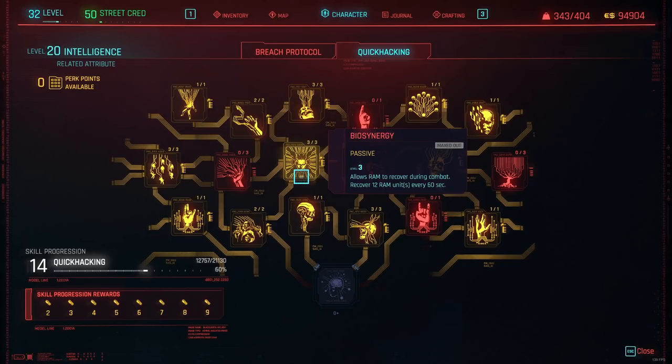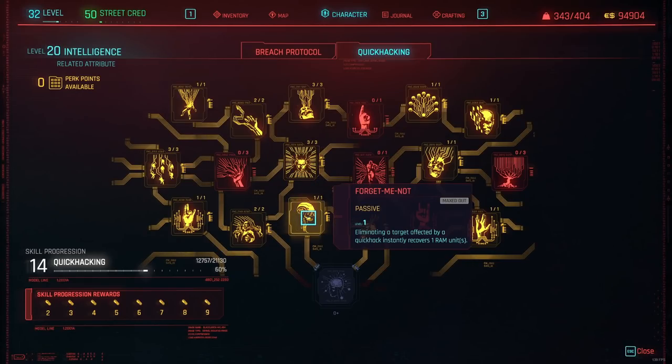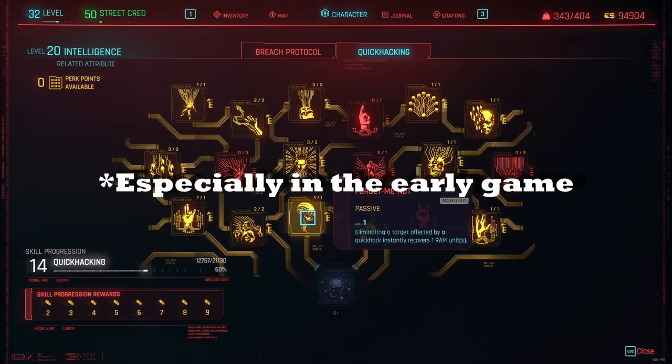Biostarange is very good for your RAM recovery, so also get 3 points in this — you want to have RAM at all points during a battle. Running out of RAM when you can't do anything as a hacker is probably one of the worst things to happen in the Netrunner build. Then Forget Me Not is a very good one as well — every time you kill someone, 1 RAM unit is recovered, so another perk to make sure you do not run out of RAM.